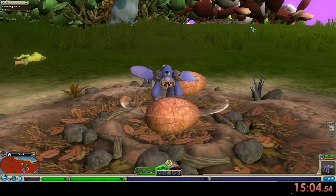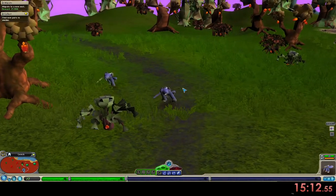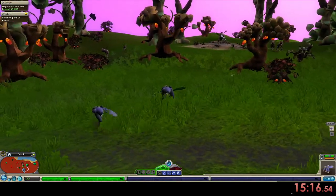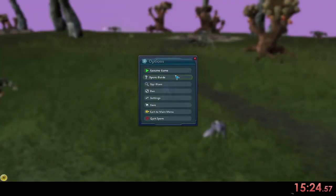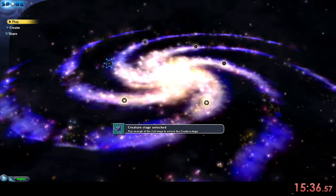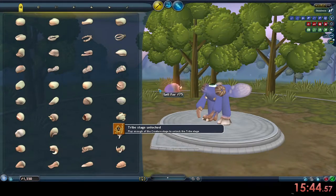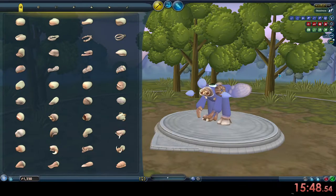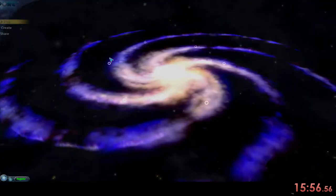Now we have all the parts we need, so now we're going to migrate. What I like to do after I've evolved twice is save and then exit to main menu. I usually do this right after coming out of the designer. I'm going to click on this guy, click down here to Edit, pull the mouth off, then put the same mouth right back on, press Enter, then Enter again — and it'll copy. I just made a copy of my creature.